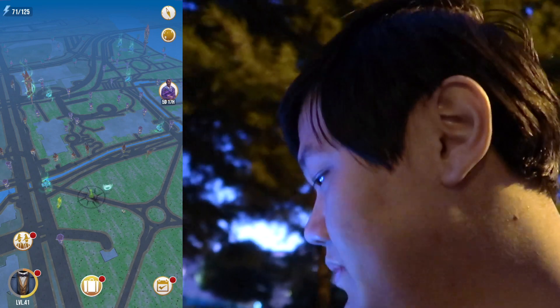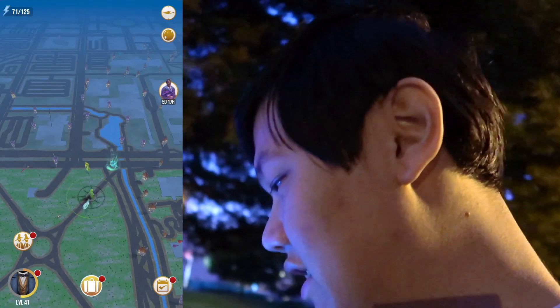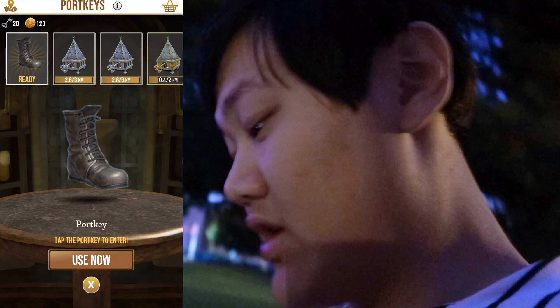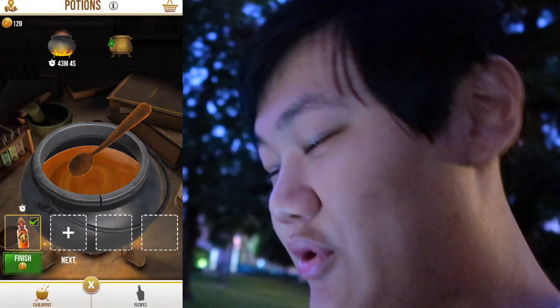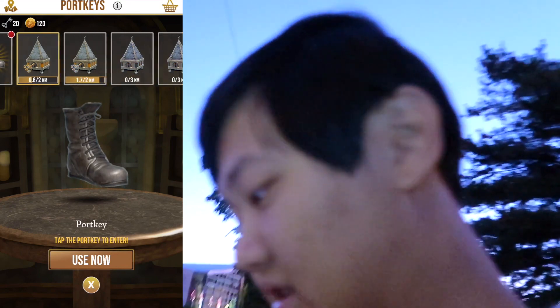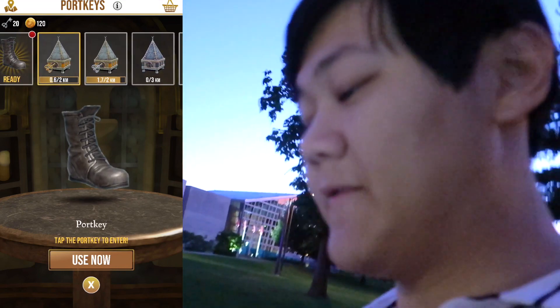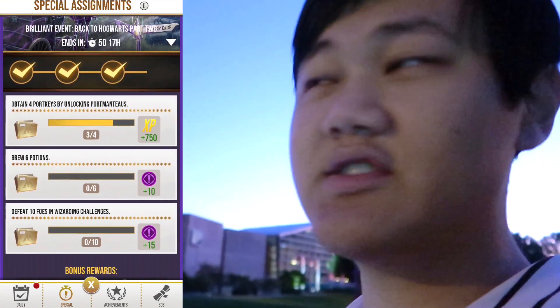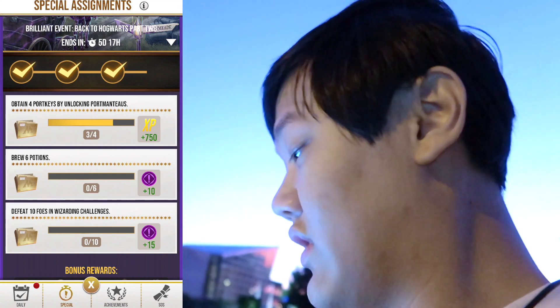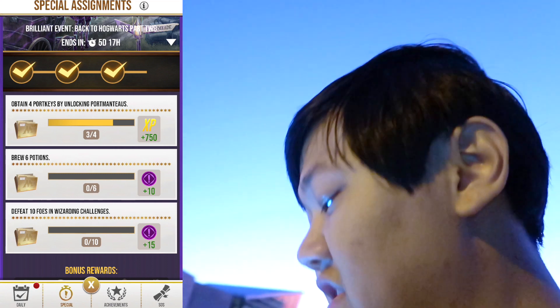This is the park — if you want another good look at it I'll look around in game on the map. I still need to walk out these port keys. As for my potions, I have one brewing at the moment, so it's going to take me a while to finish all my potions. I'm going to go do the wizarding challenge. We got a port key unlocked — two more left, 1.4 km to finish them all. I'm going to do the defeat 10 foes in wizarding challenge, that one should be easy. And then brew six potions, that's going to take a while.